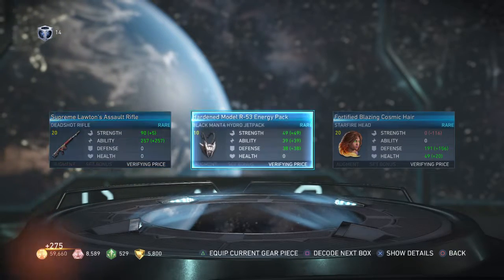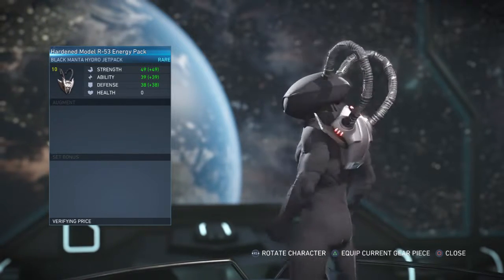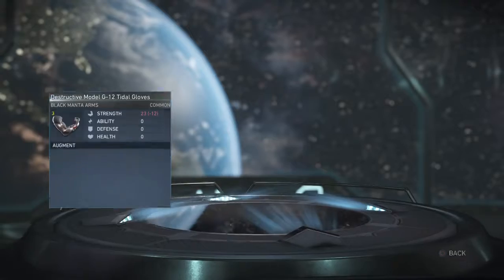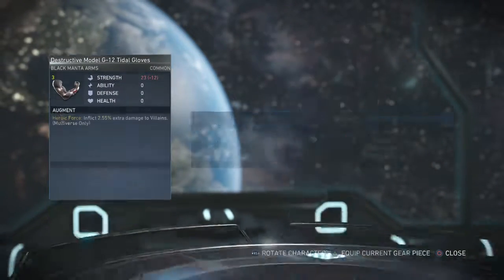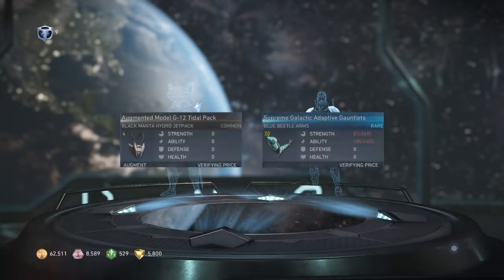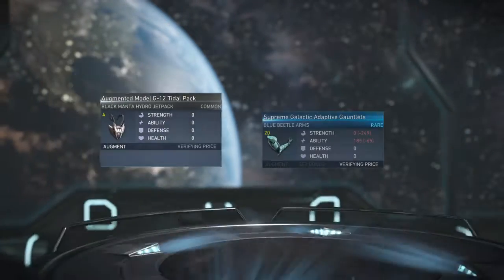We got a Black Manta Hydro Jetpack - better than the current one I have, actually I don't think I have one. It has little wings on it and the tubes are changeable - that's cool, that's nice. Black Manta arms, level three - they just got a little laser and scales on them, not a big deal but still cool to have. Got another jetpack too.